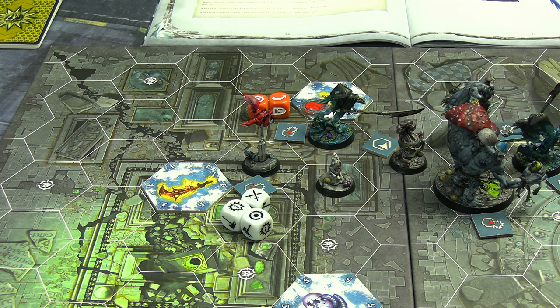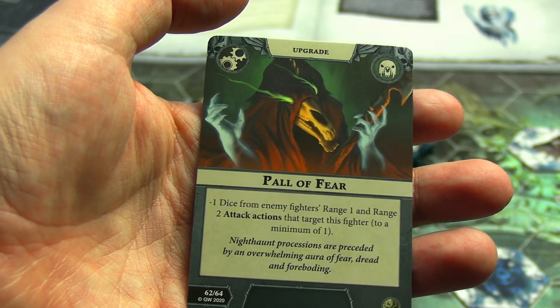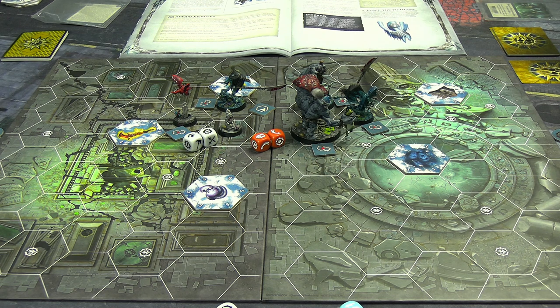Right at the end of round one, Grudrick came back to do something meaningful for the Wraith Creepers. He activated and did an attack action into the Spice Room - two dice looking for hammers, got a crit. The Spice Room's dodge roll had one success but not a crit, so the Spice Room has been obliterated. That scores them one glory, which they spent to give Drepper Pal of Fear - minus one die from enemy fighters' range one or range two attack actions targeting him. At the end of round one, neither side scored objective cards; glory only came from kills. Molag's Mob lost the Spice Room, Drepper's lost Sir Hackfell. Let's jump into round two.